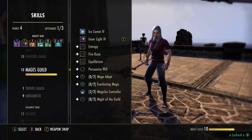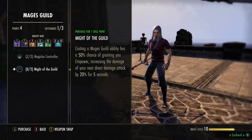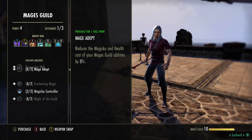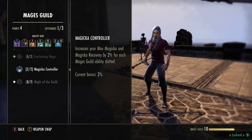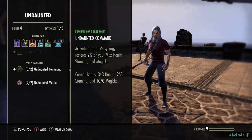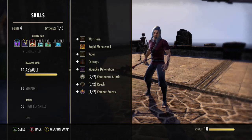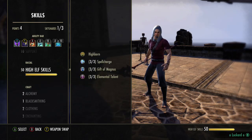Mage's Guild: Ice Comet and Inner Light. The only thing I have slotted right now is a Magicka Controller — we don't need the rest of them since we're just using the Meteor anyway. Undaunted: definitely going to want Undaunted Metal. Soul Magic and World: have all these. Support: don't need them.